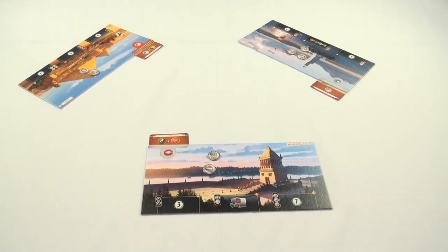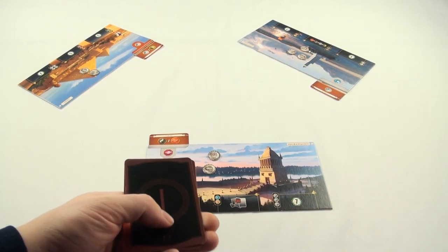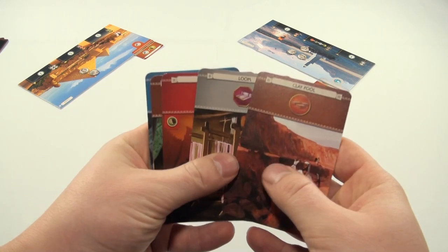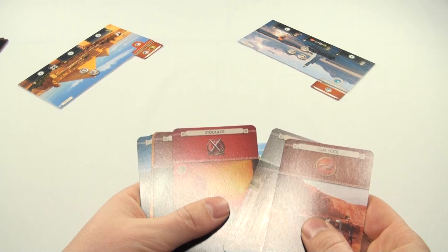After this is all done, we take the rest of the cards in our hand and pass them in the direction of the arrow at the bottom of the card. In this instance we pass the deck to our left and gain one from our right. Let's see what this new hand has — for sake of argument, let's say we want to build this military structure, the Stockade.